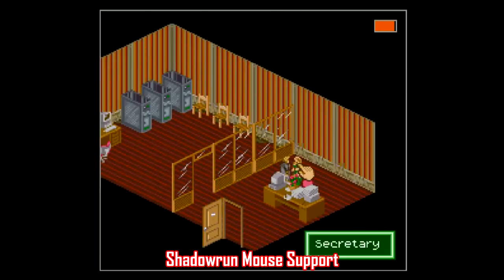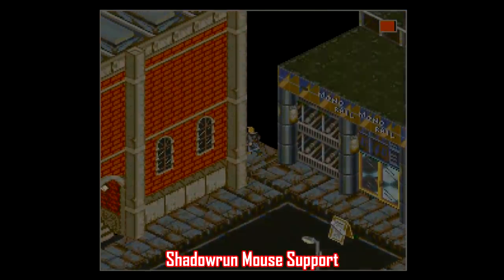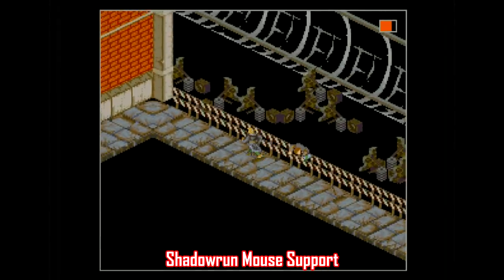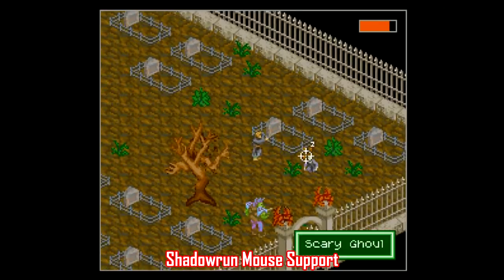Here's a patch for Shadowrun that people have been clamoring for for years. All this patch does is simply add mouse support. Shadowrun is a unique game with some great qualities, especially with the story and how it's told, but the combat has always been a bit suspect. It's rarely ideal to have to use a D-pad to move a small cursor around, especially when you're dealing with such small targets.